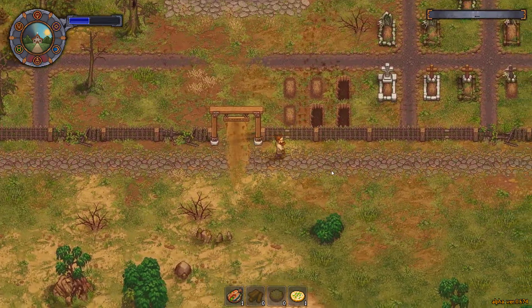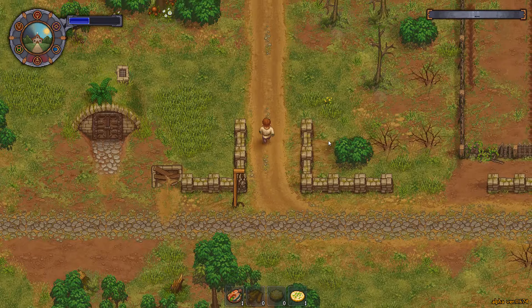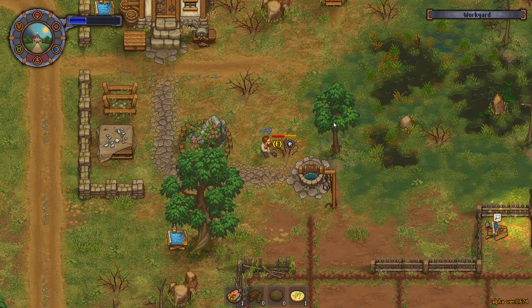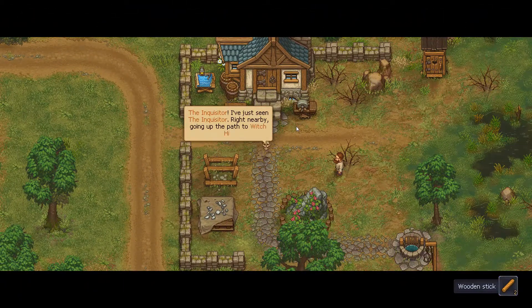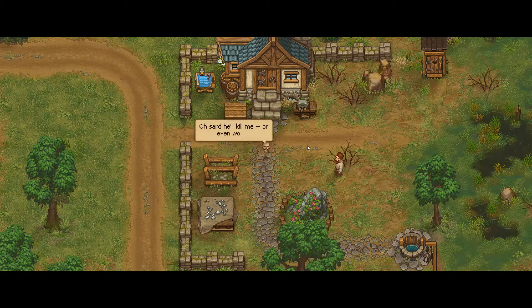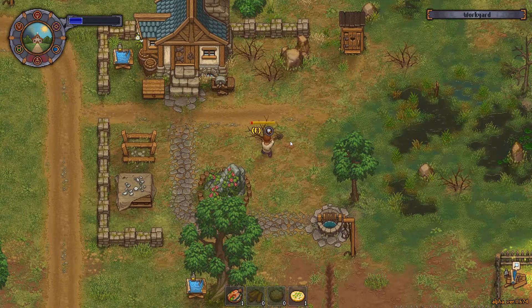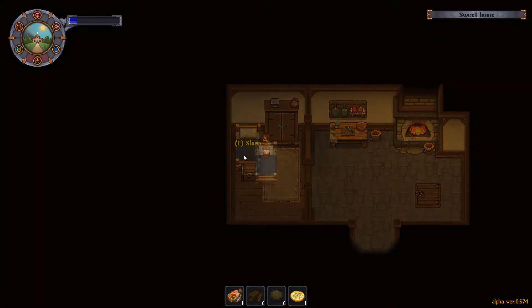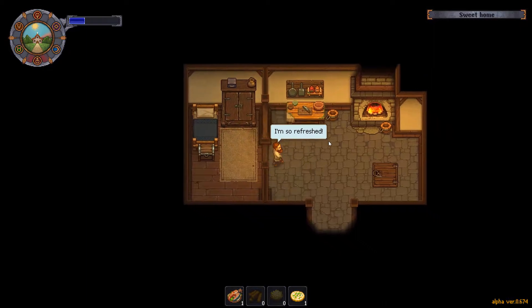There we go. This place is kind of a mess, so let's work on cleaning it up. Dig up these, dig up these. I've seen the Inquisitor right nearby, going up the path to which hill. It'll kill me — or even worse, go to Stracton. I'll find something on this hill that will help get me home. I can take a nap first, right? I don't want to waste too much of the day.